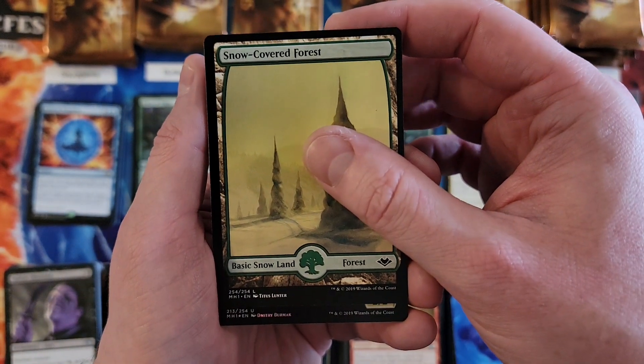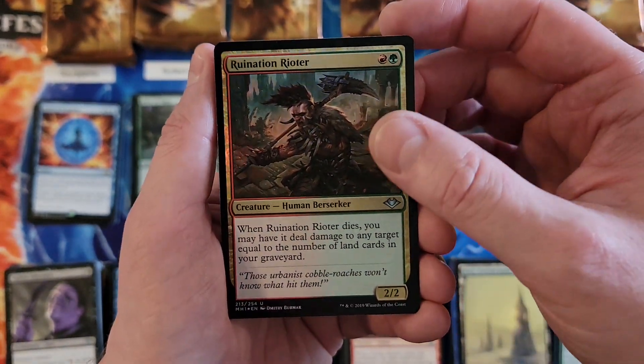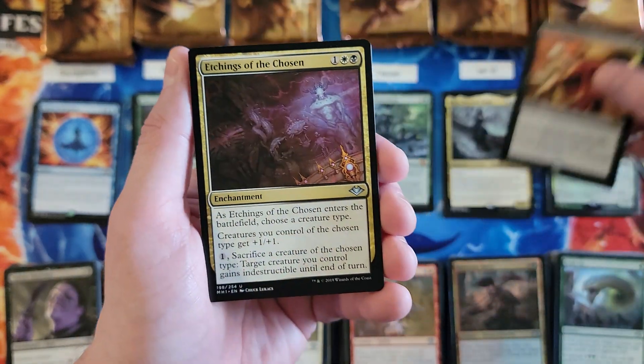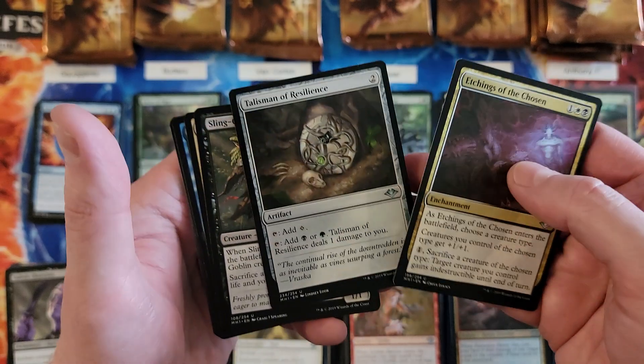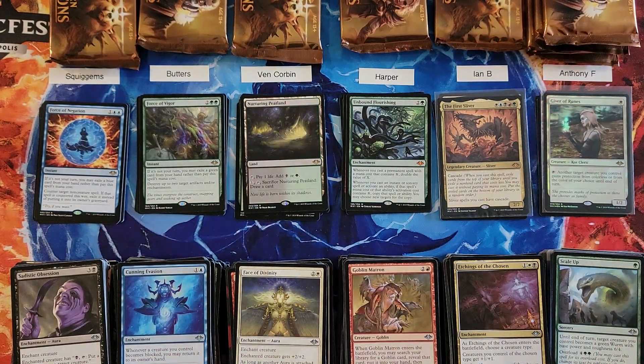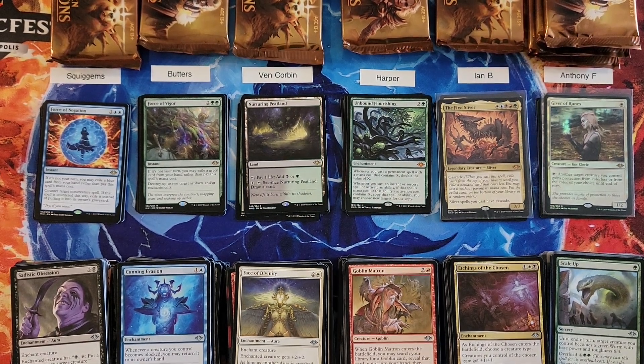Ian, for your common we got Ruination Rider, and Force of Despair — not bad, that is a three. And Talisman of Resilience. So Ian, you're at a 17, still in the high, because you had — for this set anyway — real casting costs back to back.